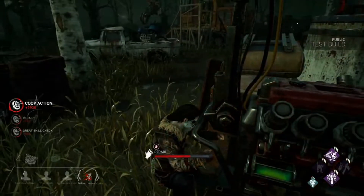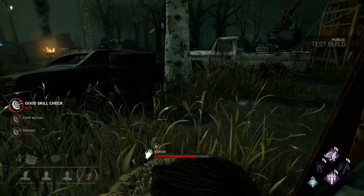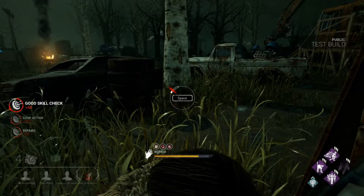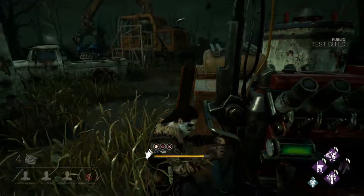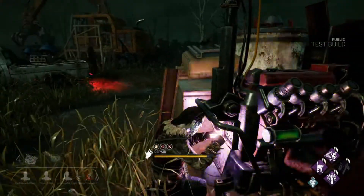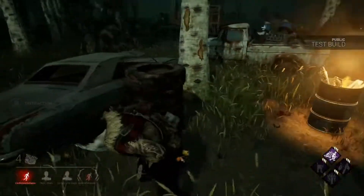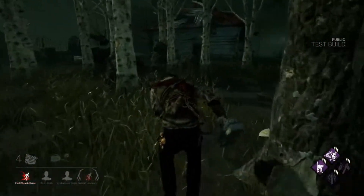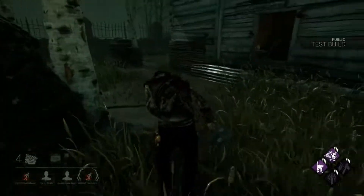Tip number three is learning how to look behind you when running. Looking behind you while running sounds easier than it actually is — imagine keeping an eye on a killer that wants to hook you while running forward without hitting any obstacles or other teammates. This is going to take some practice, so jumping into a Kill Your Friends match to run some common loops while looking behind you is advised.